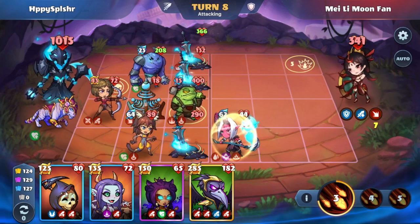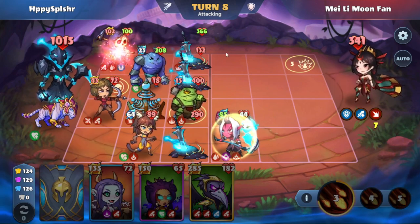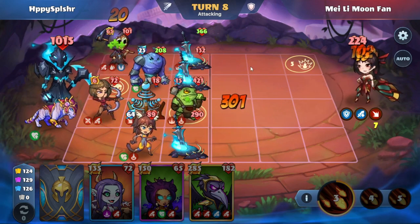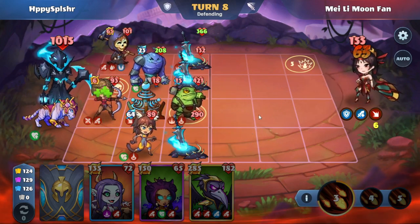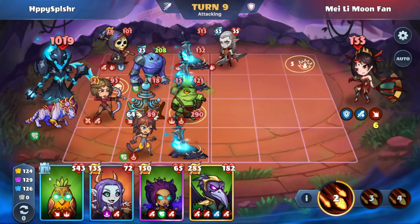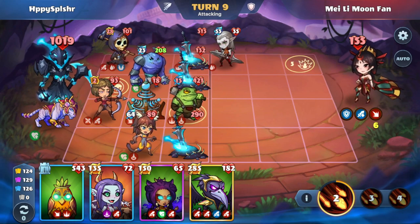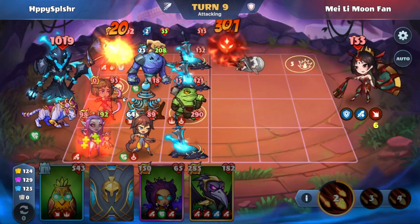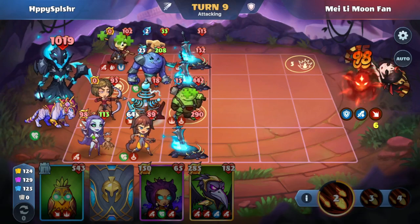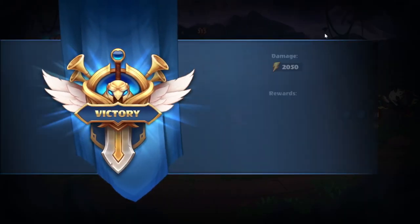Okay, these are actually pretty good. We'll still summon anyways. We'll summon this ranged hero over here on A1 just to spread out our damage. And we have this elf slayer with some bleed. Yeah, we can do one more summon, why not? And so with the passive damage, there we go. So that was Mei Li Moonfan.